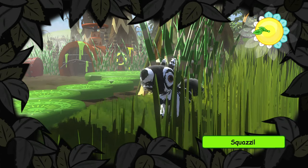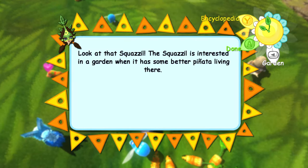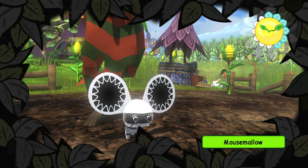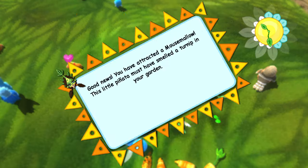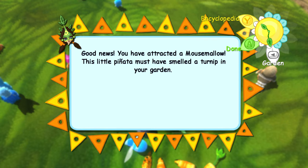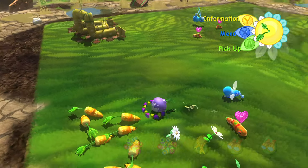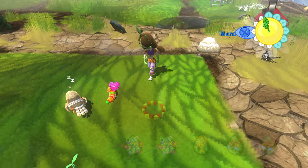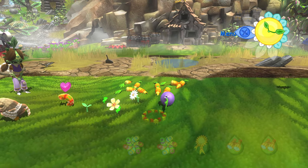Squazzle — my favorite, it's a squirrel! Look at that little booger. The squazzle is interested in a garden when it has some better piñatas living there. Mouse mallow — I think the snake wants to eat that thing. Good news — you attracted a mouse mallow. This little piñata must have smelled a turnip in your garden. I bet it's going to eat the turnip and become a resident, and then the snake will eat it and become a resident. Apparently animals are very much attracted to food — I know I am, I can't blame them.